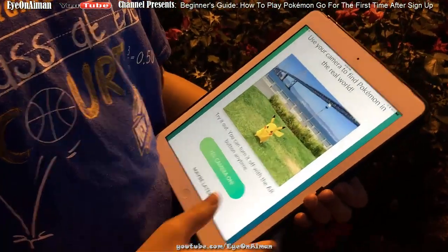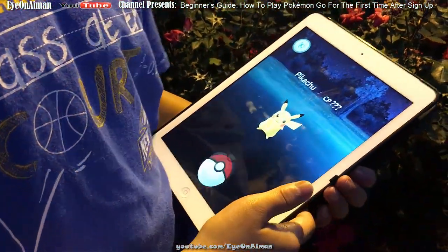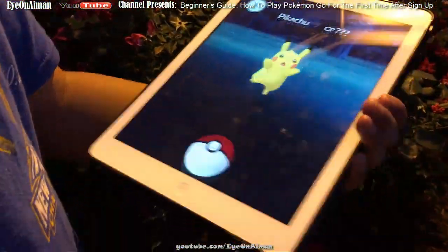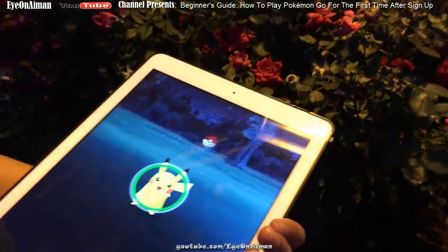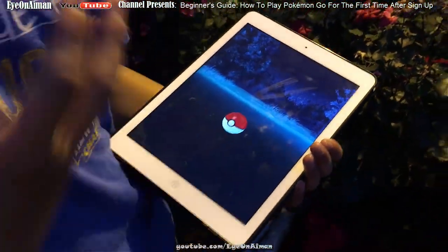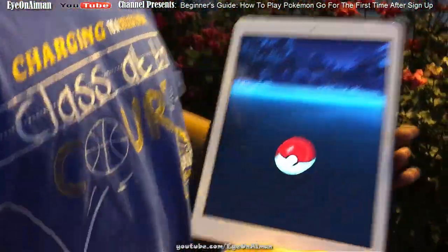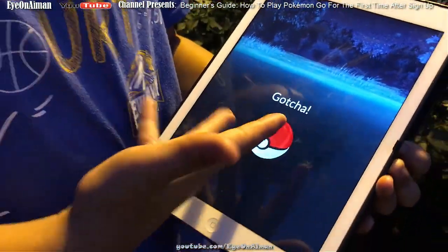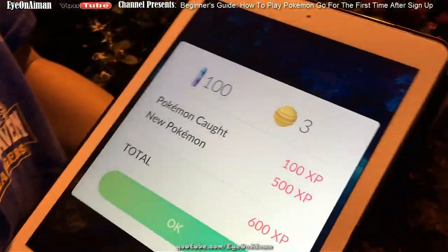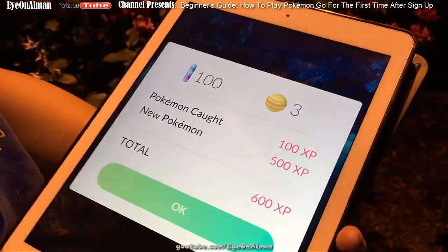You can use augmented reality to find Pokemon in the real world. To throw the Pokeball, you slide it and release at the right point in time. When the Pokemon gets actually caught by the Pokeball, gotcha — Pikachu was caught! All this new information shows up on the screen, but we're going to show it in the house.